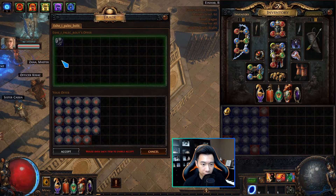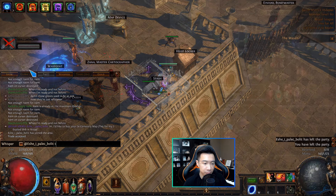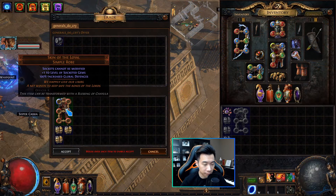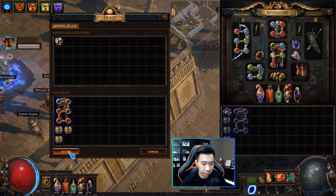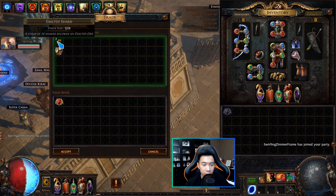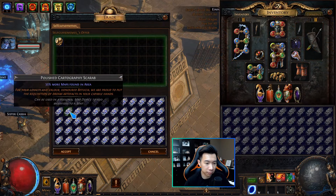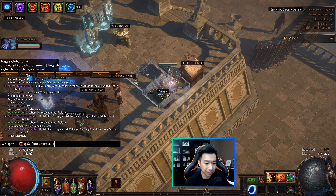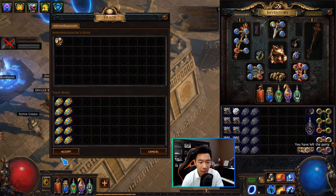Alright, this is 24 cemetery maps for 2x, 12 per x. This is a Skin of the Loyal, 4 red, 2 blue for 2.7 exalts. This is a level 4 Empower for 2.1x. This is 64 polished cartography scarabs for 2x. 10 gilded divination scarabs, 2x.